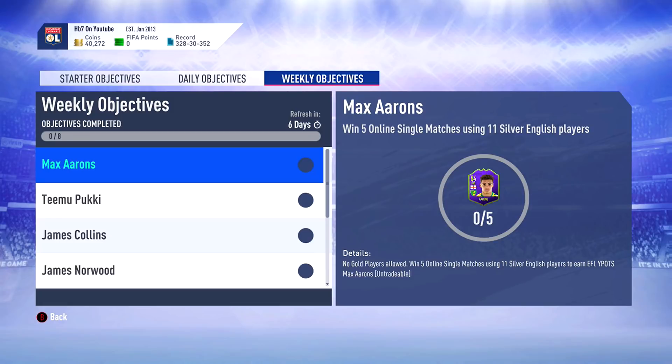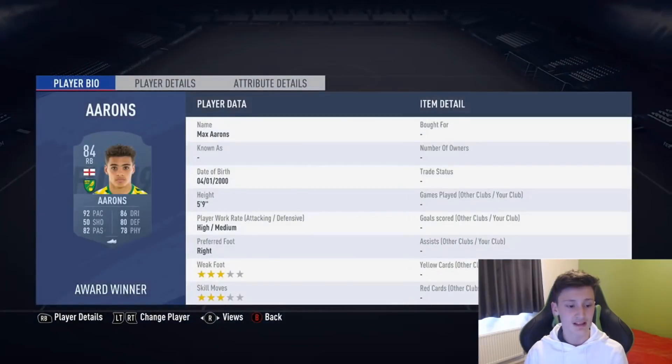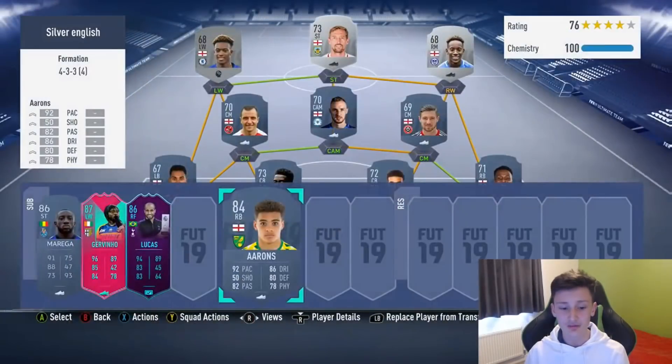For the objective, you've got to win five games using 11 silver English players in online single matches. The card right here has 92 pace, good dribbling, good defending, decent physical, decent passing - high/medium work rates may be the only concern. He's 5'9" so he's a bit small, and shooting's low, but you shouldn't really be shooting with your Ryback. 3-star, 3-star. So all round for a free card, it is very good.